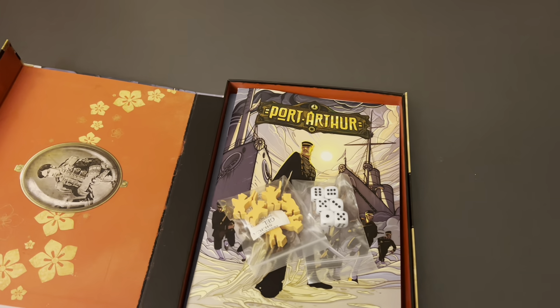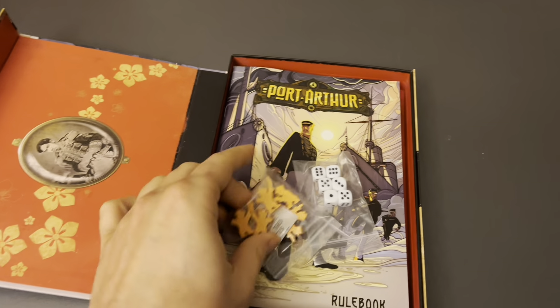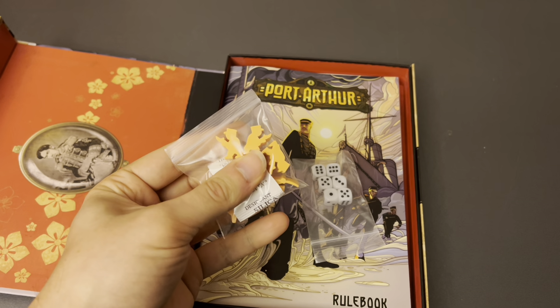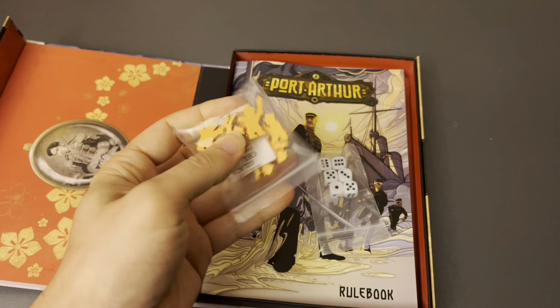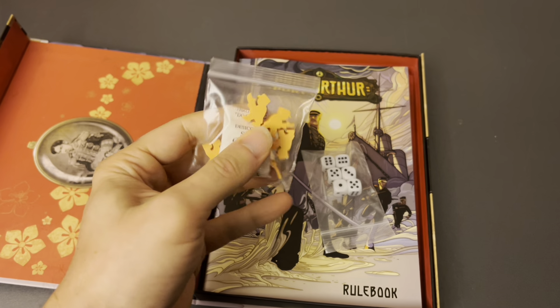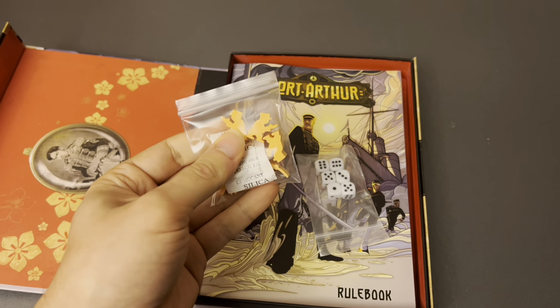I believe this is the same designer as 300 Earth and Water, so you know what you're going to get here: a pretty concise package with some compelling gameplay decisions. Right on top, we can see some Japanese army figures, and these are going to go on a track on the board to represent Japan's advances into the Chinese mainland and Korean Peninsula.